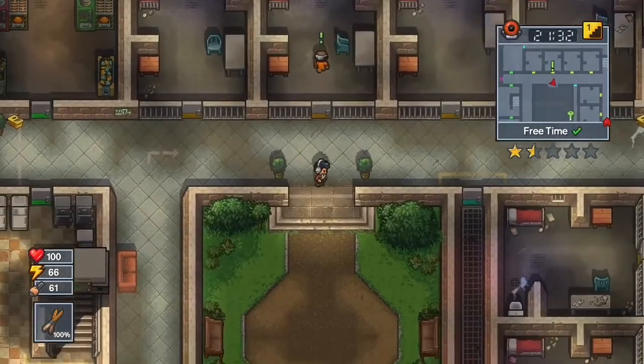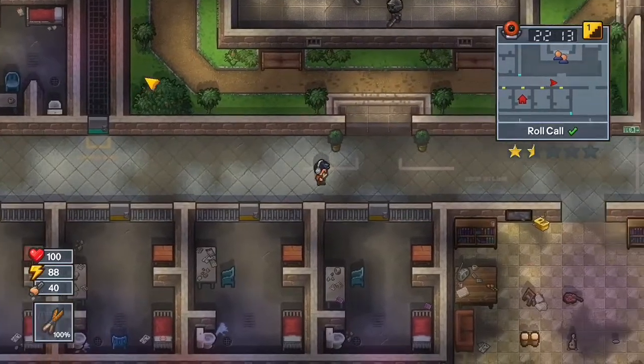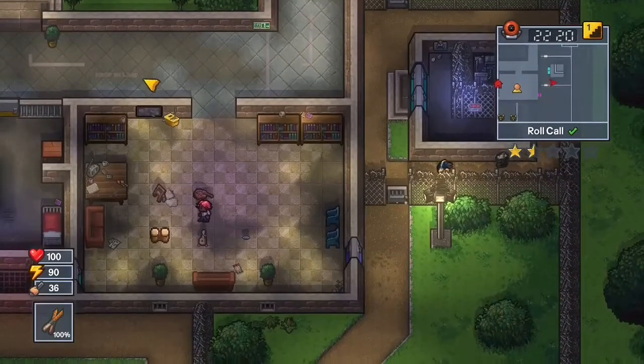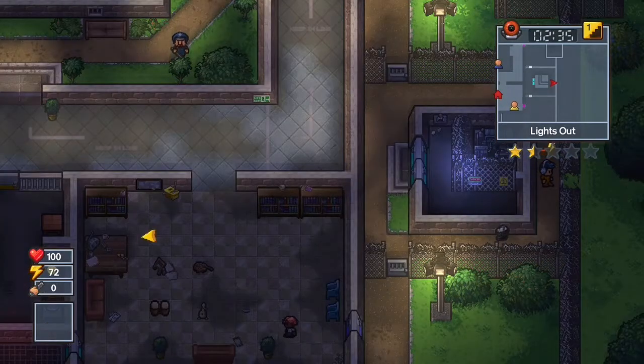Then go over to where roll call is held and wait for it to start. Once it starts, run over to the bottom right of the prison on the first floor, go to the entertainment center, and go through the purple door. You have to go fast though, because once roll call ends the purple door will lock. Then go and hide behind the closest building and wait there till it says two o'clock in the morning. Then use the cutters and break out.